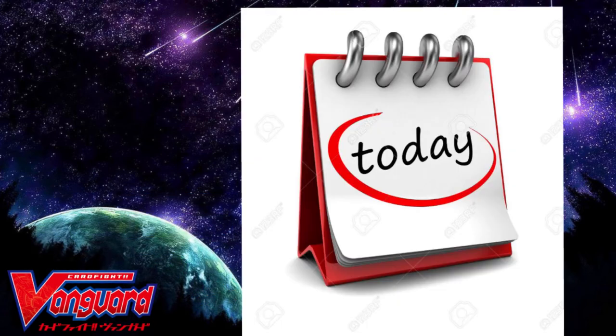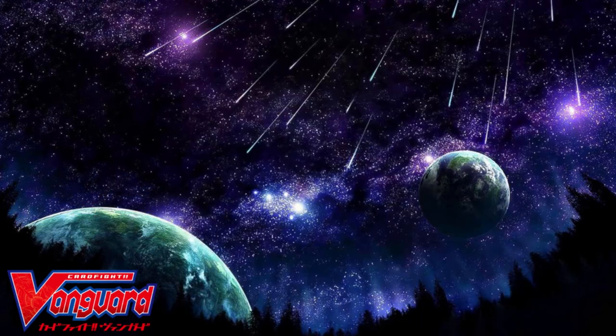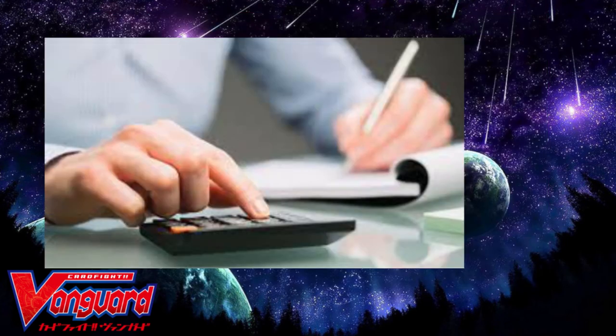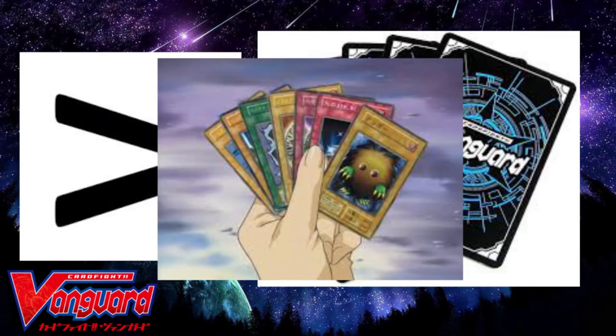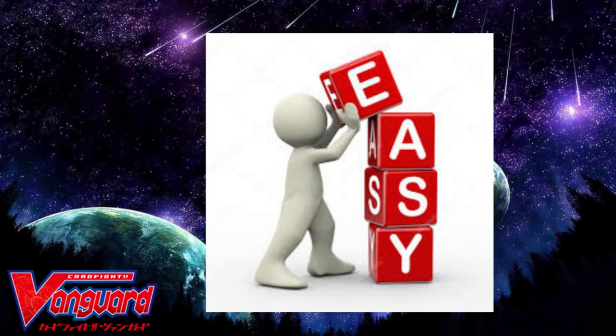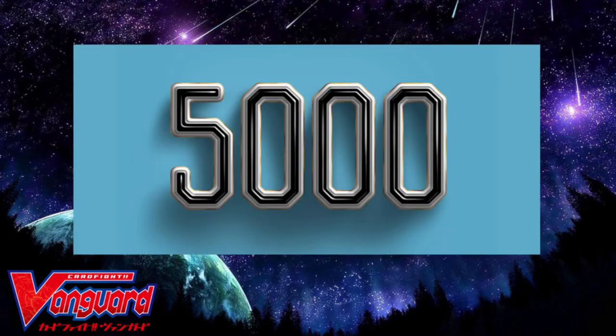Today I'm going to be taking a look at what makes Vanguard tick — that sweet, sweet math. Calculating your attacking columns to reach the ideal numbers and forcing your opponent to guard with more cards from their hand. One thing that makes the game easy to pick up is that everything in the game works in increments of 5000.